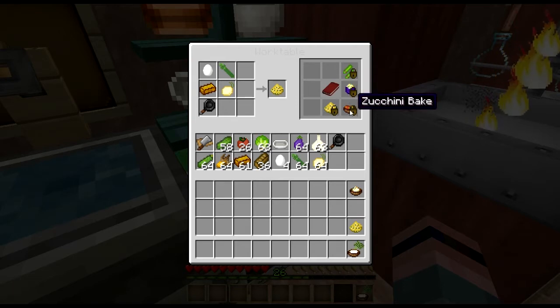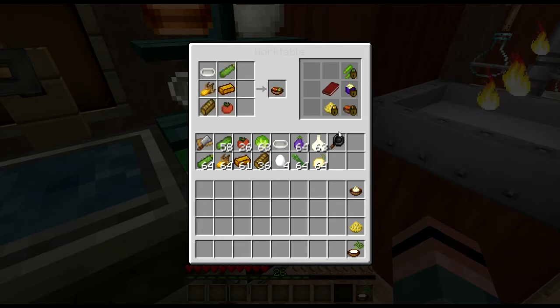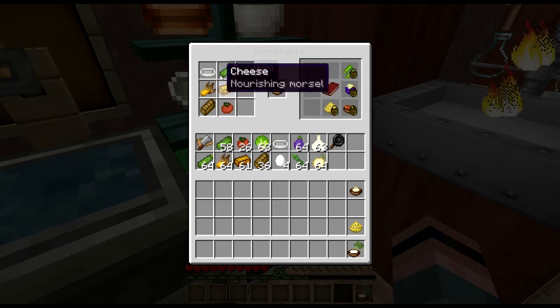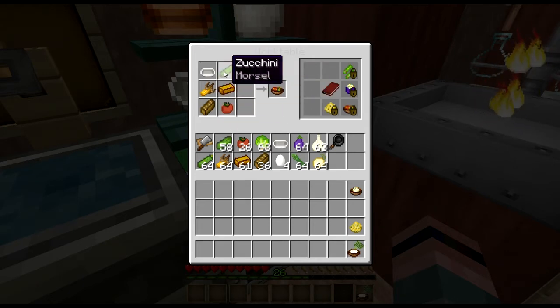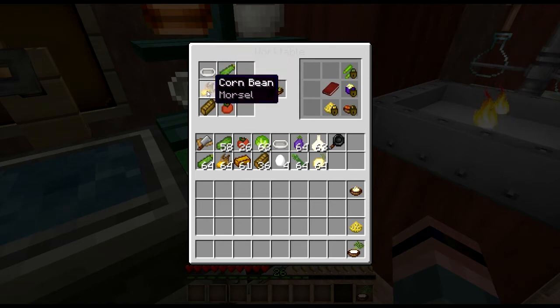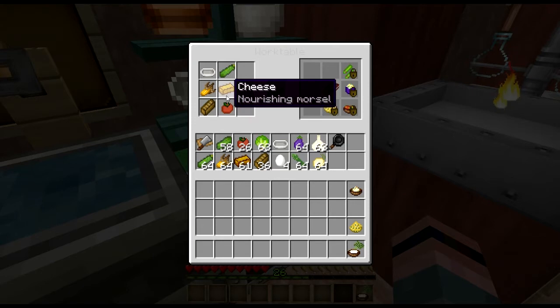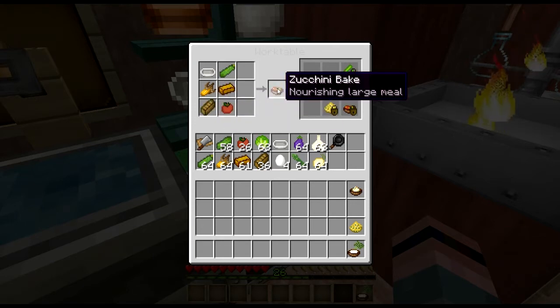There's also a zucchini bake that involves corn and looks like some breadcrumbs on top of it. You take your bakeware, layer zucchini, put in a layer of corn, layer tomatoes on top, then grate some cheese over it and some breadcrumbs to brown it up and make it nice and crunchy.